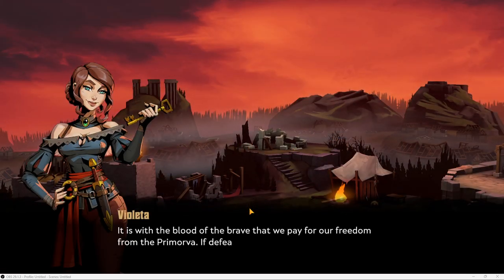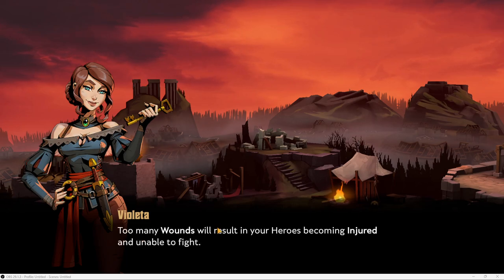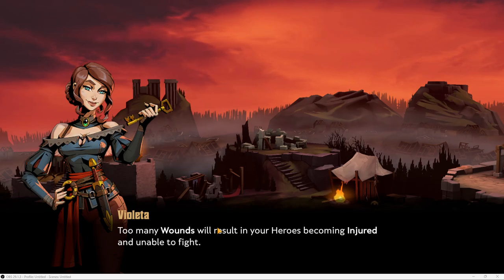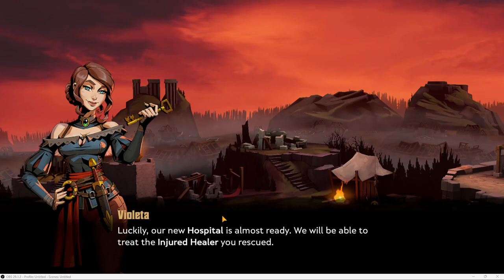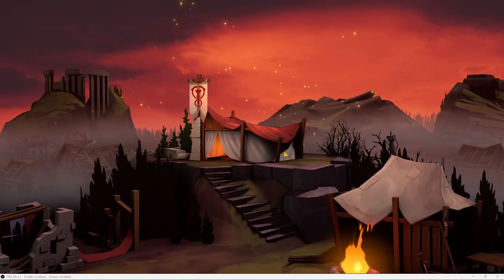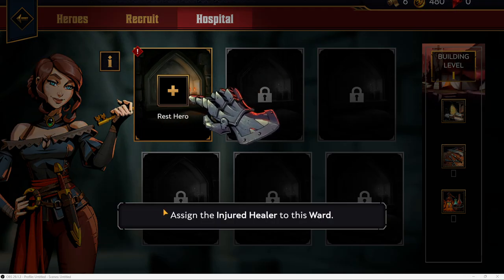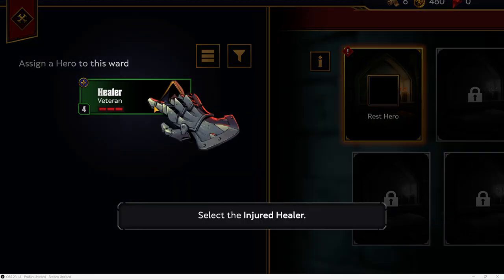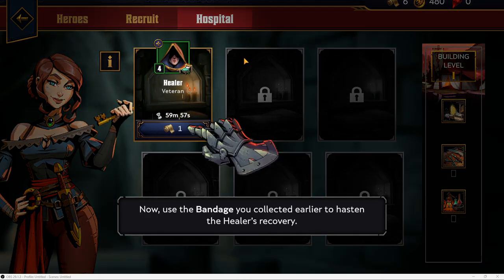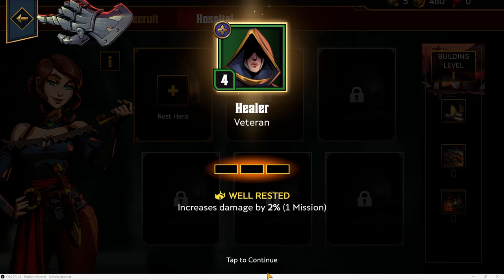Return to map. 'It is with the blood of the brave that we pay for our freedom from the Primorva. If defeated, a hero becomes wounded — too many wounds will result in your heroes becoming injured and unable to fight.' You've got to be kidding! 'Luckily our new hospital is almost ready — the injured healer you rescued will be able to be treated.' Let's build our hospital, claim our first reward. Assign the injured healer to the ward. Healing takes 59 minutes unless I use this speed-up — and she's healed! 'All wounds healed, she'll be well rested for our next battle.'